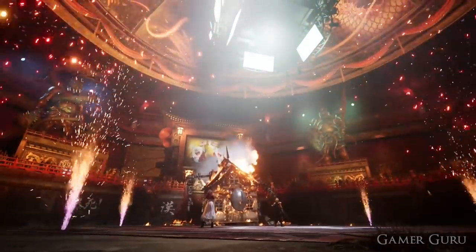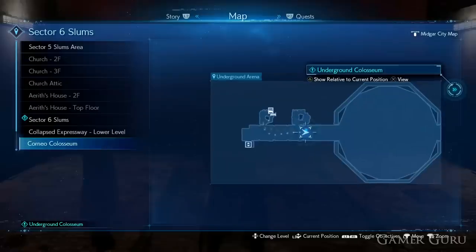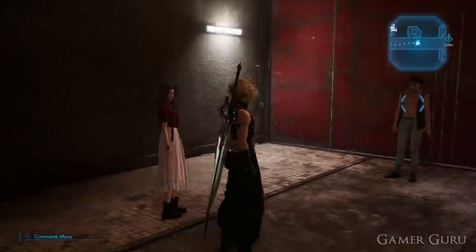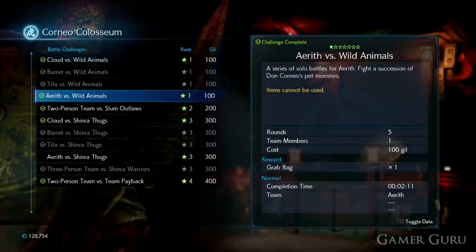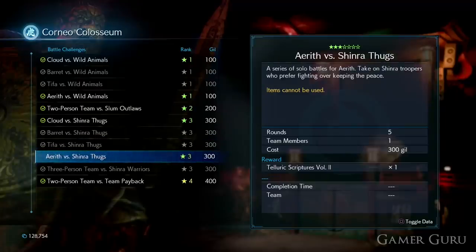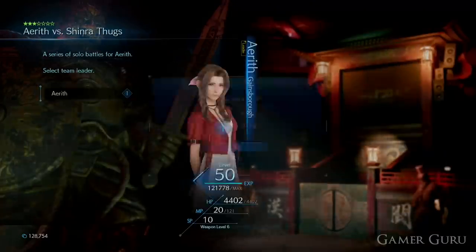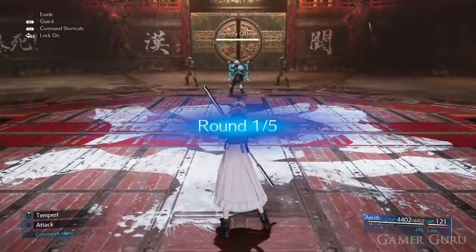There are three things that make getting this trophy a little bit tricky. The first is that there are two coliseum matches - specifically the two where you fight with Aerith by herself - that you can only do in a very short window in chapter 9. This is immediately after you fight in the storyline coliseum matches and before you drop her off to get her dress done. You need to go back to the coliseum and complete those two matches with Aerith on her own, as there's no other point in the story where you can access the coliseum with Aerith in the party. If you did miss these, simply go back via chapter select to chapter 9 and get them done.